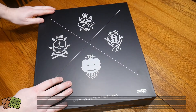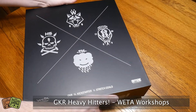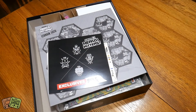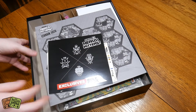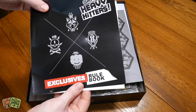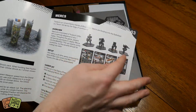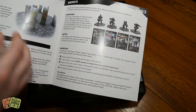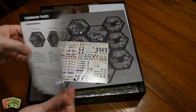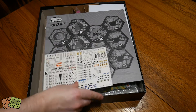This is the Kickstarter exclusive and stretch goals box — they put everything in a nice full cardboard box that can go on the shelf. It's a matte black box, beautiful. Inside there's an exclusives rulebook that goes through mercenaries, different buildings, different things you can do, and some extra terrain tiles — just a couple pages of extra rules.